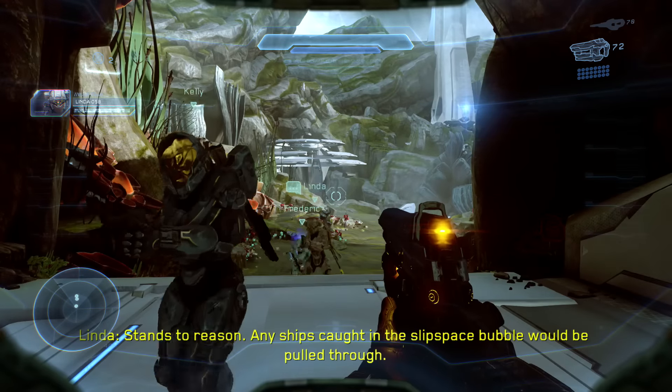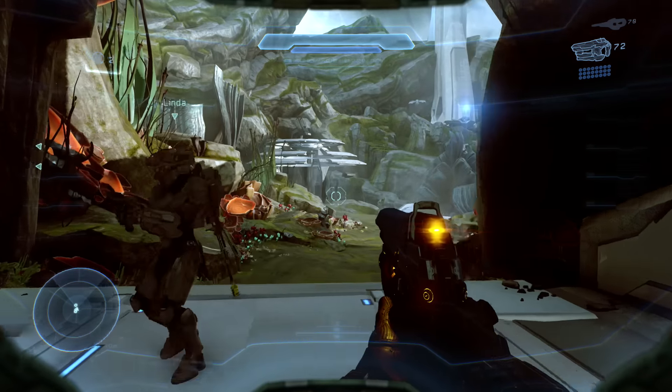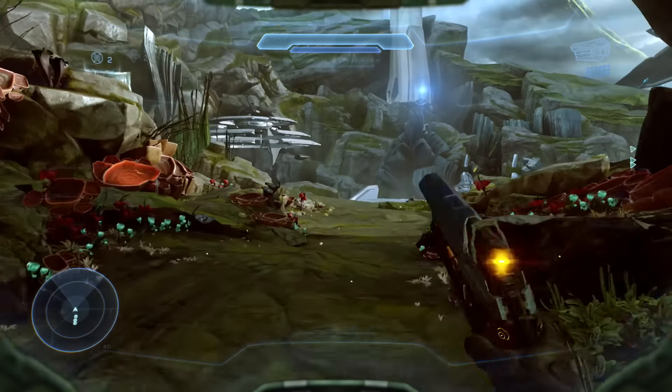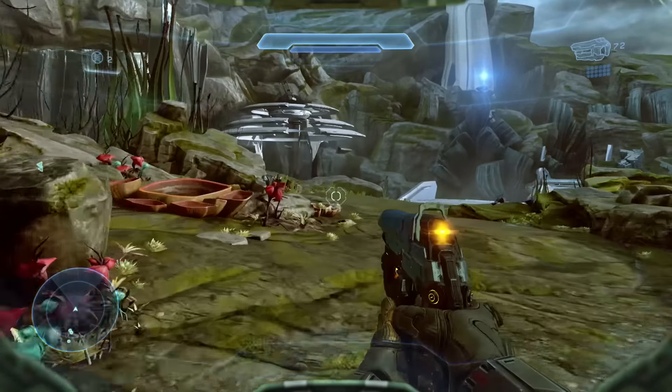What's going on guys, Nieves back again and I found another secret weapon — the Pool of Radiance. It's on the mission Reunion. You want to come to this point right here, right before you cross the bridge to go to Cortana.